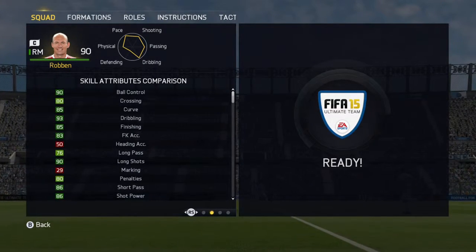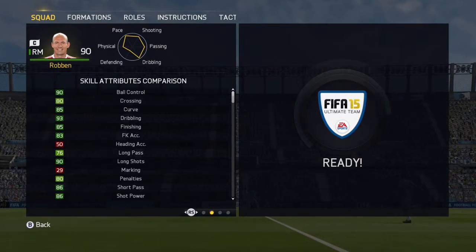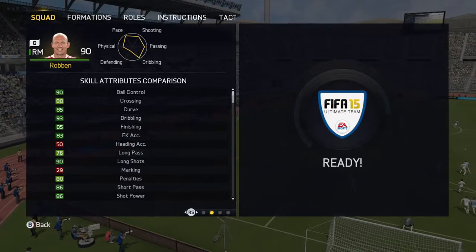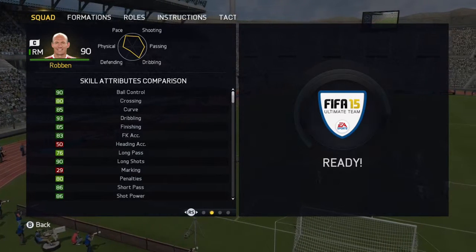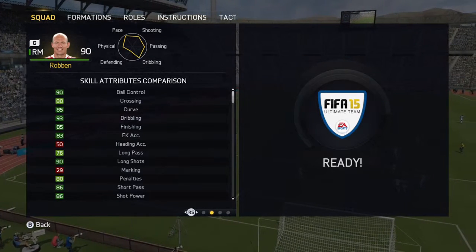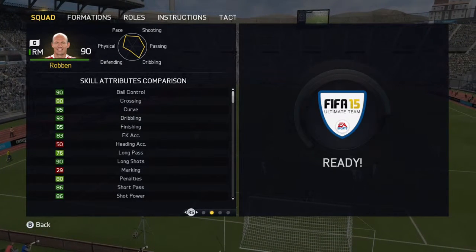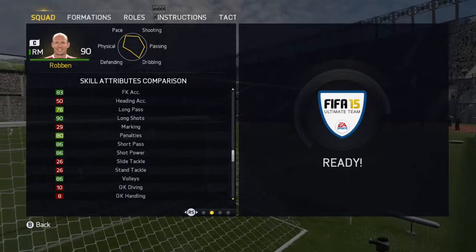Now looking at his skill attributes, we see that he has 90 ball control, 80 crossing, 85 curve, 93 dribbling, 85 finishing, 83 free kick accuracy, 50 heading accuracy, 76 long pass, 90 long shots, 29 marking, 80 penalties, 86 short pass, 86 shot power, 26 slide tackle, 26 standing tackle, and 86 volleys.